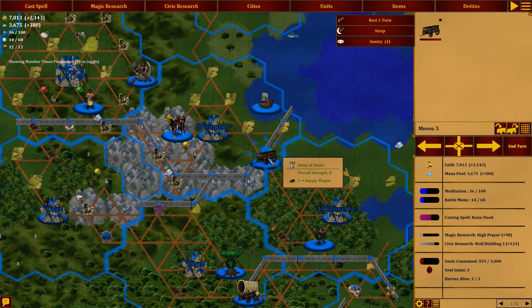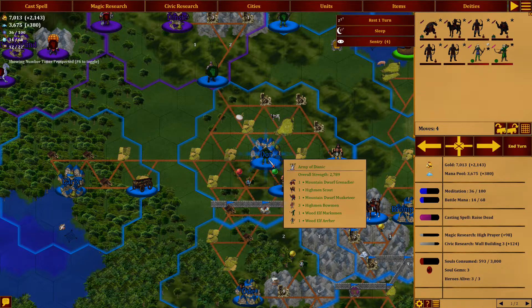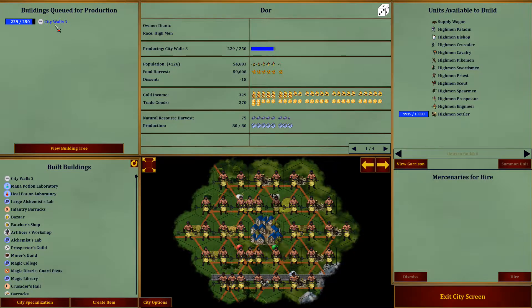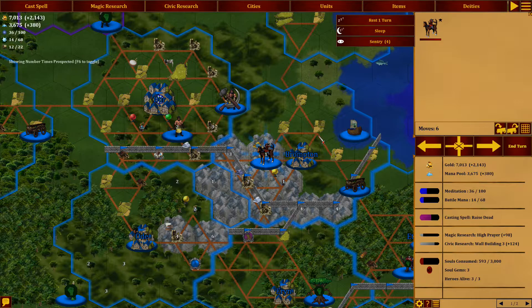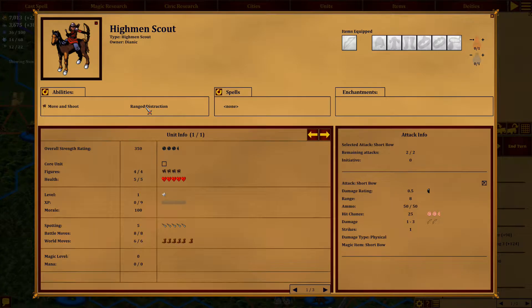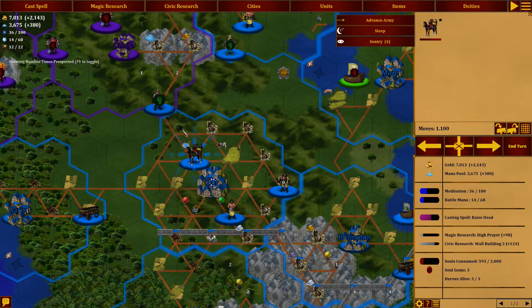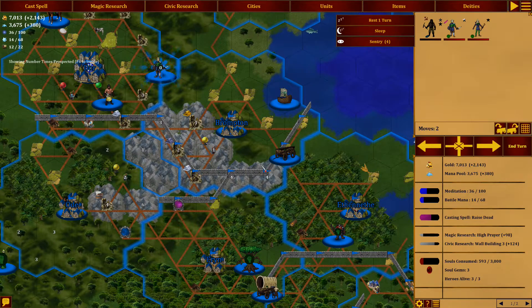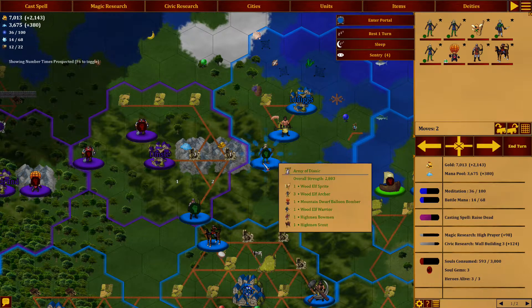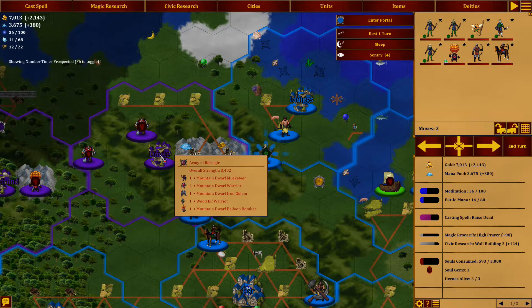We take our settler and move him back. Brompton - we'll wait one more turn, no more resources there. In Door we're in pretty good shape with these units - strength 2800. Door has city walls three so I'll put them on sleep. We have another Highman scout with range distraction - I like that one. Instead of moving down I'll move him up. We have two more units - slow but in forest - we'll move them down.